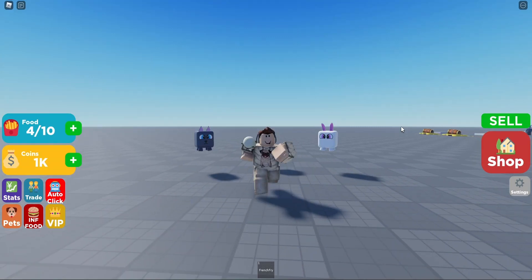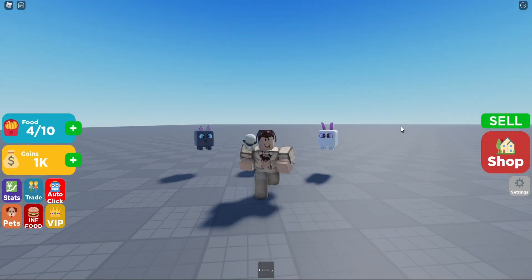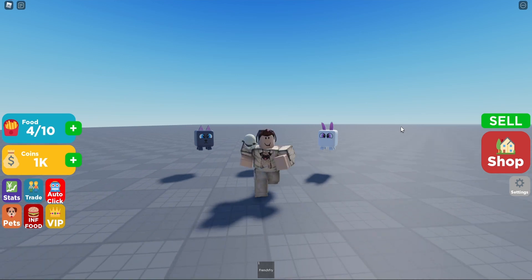In today's episode of the simulator series we're going to be scripting the pet stats, so whenever a player equips a brand new pet they have increased stats.